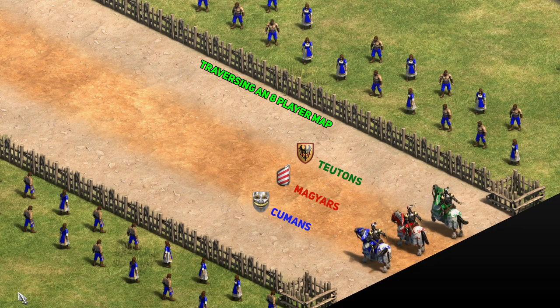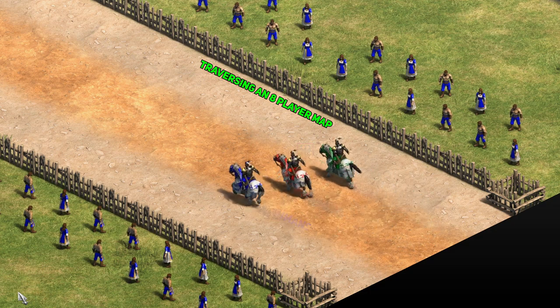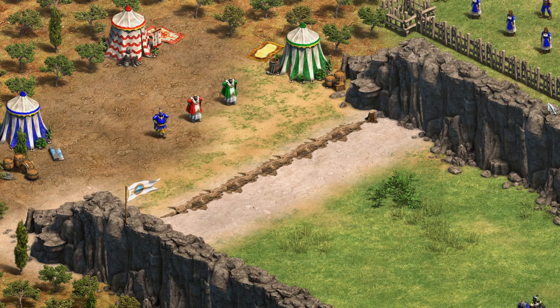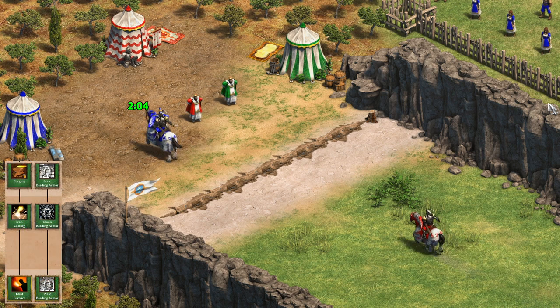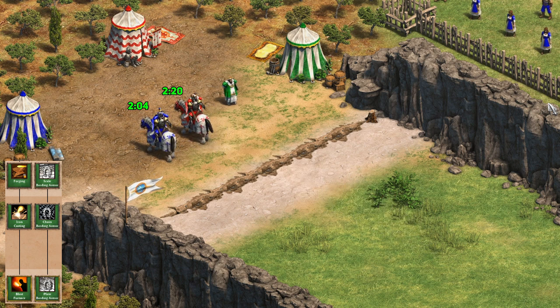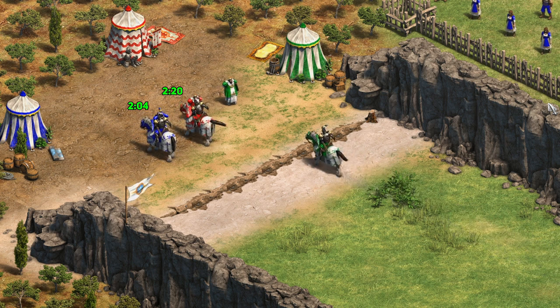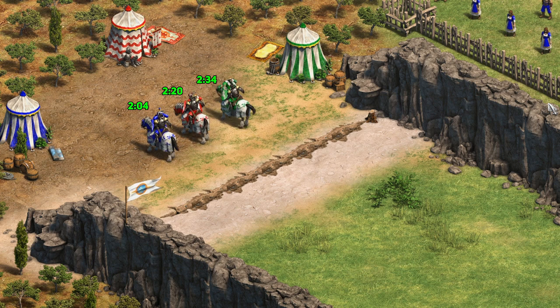In fifth place are the Cumans, one of the brand new Civs that came with DE. The Cumans benefit from 10% faster cavalry starting in the Feudal Age. This is really useful for the Paladins, since it will help them get around the map a little faster, and more importantly, get from your base to your enemy base that much sooner. The Cumans get all of the Blacksmith upgrades, so their Paladins can be fully upgraded. With the 10% extra movement speed, it plants them firmly in fifth place, since all of the other Civs have, in my opinion, a better bonus for their Paladins.